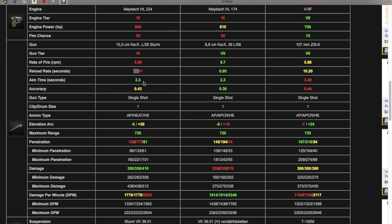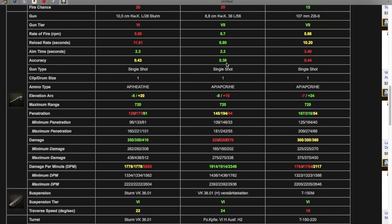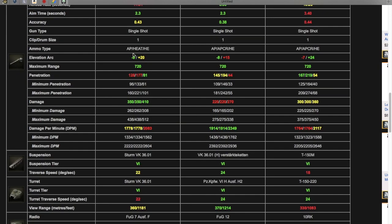The VK has the slowest reload time; the Sturm's is slow because of the biggest alpha damage. Aim time is 2.3 seconds, which is the best in this comparison, alongside the VK. Accuracy is 0.43, which is in the middle — better than the VK but worse than the T-150. They're all single shots. The Sturm gets AP, HEAT, and high explosive, unlike the other two which get AP, APCR, and high explosive. Gun depression is 8 degrees and elevation is 20 degrees, better than the T-150 at gun depression but not elevation, and same gun depression on the VK but not elevation.